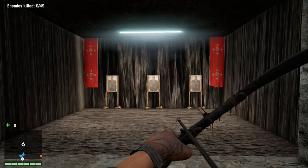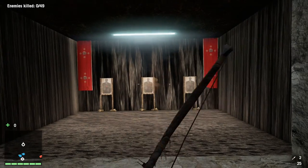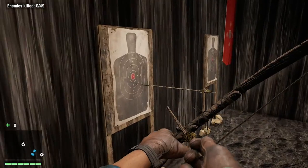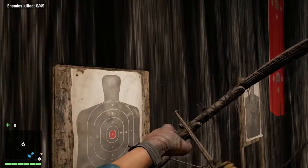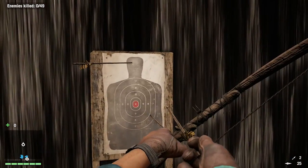Alrighty folks, here we are at the shooting range. First of all, you want to pull back your arrow, aim at your target and shoot. We'll go up to the target and see how he did. As you can see, the target wouldn't be killed from this shot. A deadly kill shot would be one to the head — now that is a kill shot.